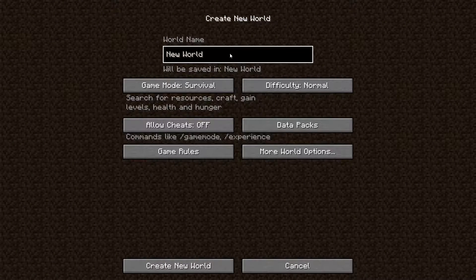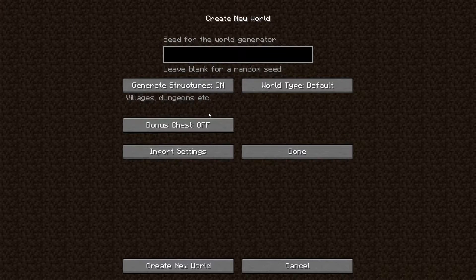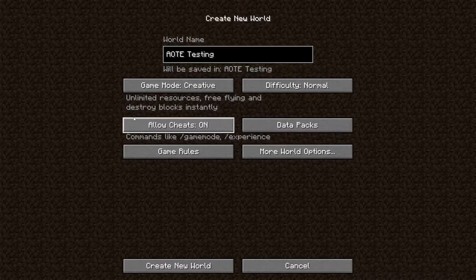The first thing you're going to want to do is create a new world. It doesn't have to be a new world — it can be an existing one, and the process for installing it is pretty similar. But I won't be covering that in this video, so you can look up how to install datapacks on YouTube or Google. Let's just call it AOTE Testing.